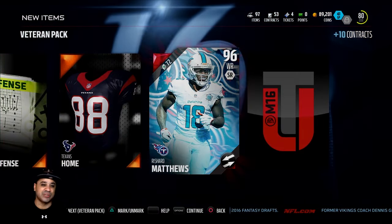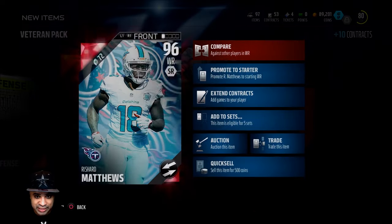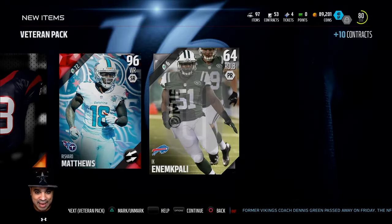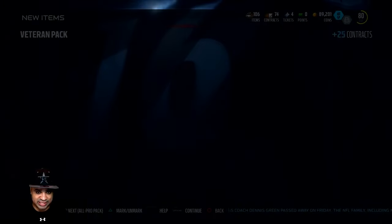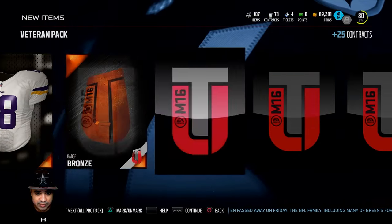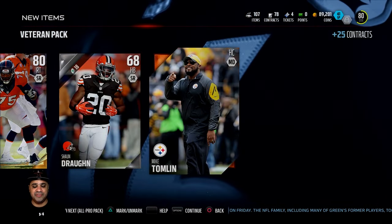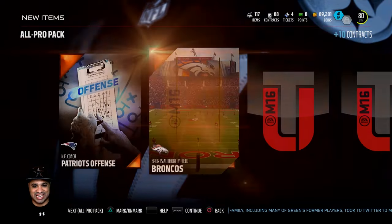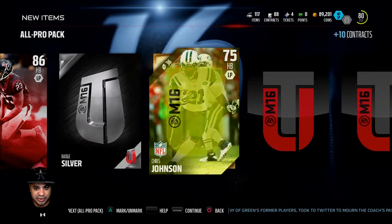While the Journey 5 solos do take a lot of time, you can just watch your favorite streamer, listen to music, or put on Netflix and knock them out. We get a Rashad Matthews — 96 overall wide receiver, moving addition, 91 speed and 96 route running. That's not bad at all, especially since we have nobody on the team yet. Coming into the next veteran pack, we get an 86 overall Arian Foster.